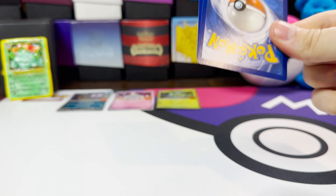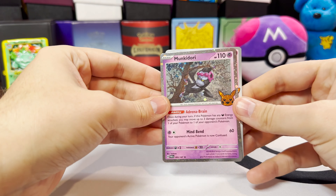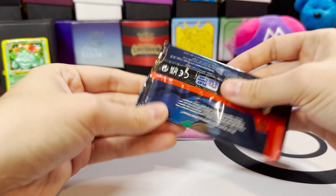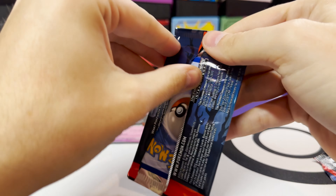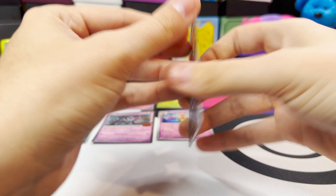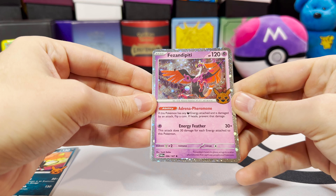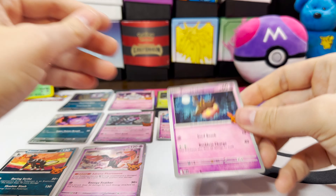We've got a Haunter, a Munchlax, and a Goregeist. Nice Houndoom from Obsidian Flames and Fezandipity. That cosmos foil is so good. So if you've seen the master set videos, these are really just variant cards for the master set.